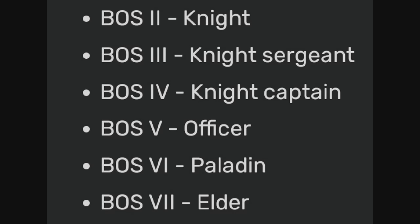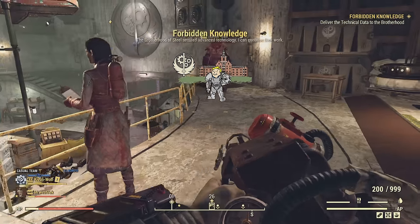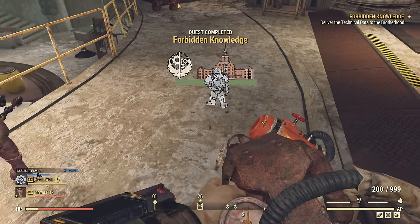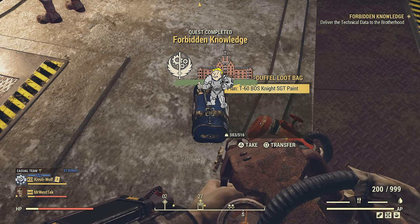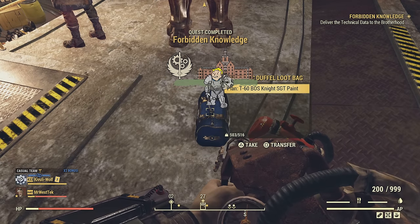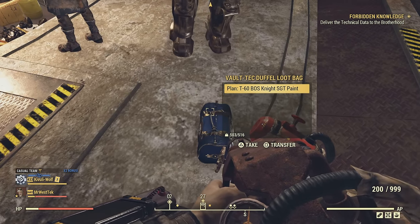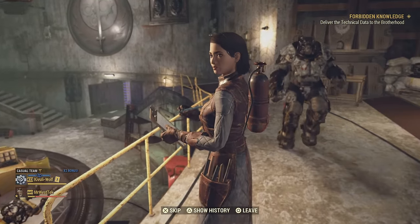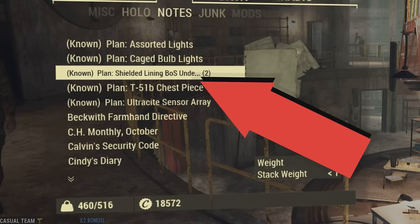These are the rare power armor plans you can get from this, and they are somewhat rare — it will take more than a little bit of technical data to get all of them. As you unlock each rank you won't be able to get the same plan again. I got two plans for one because I didn't learn it — if I had learned it I probably would have gotten the next rank. You can drop these and give them to your friends, as I'm showing here.